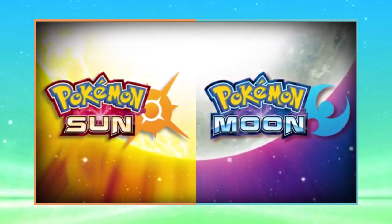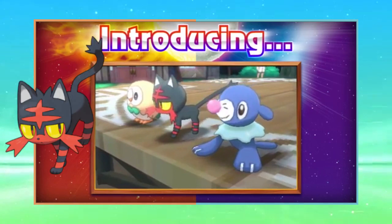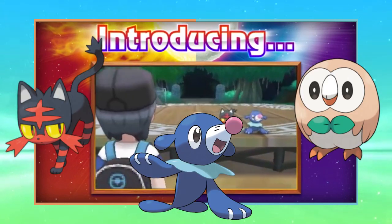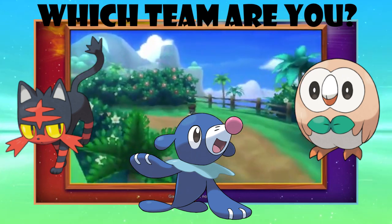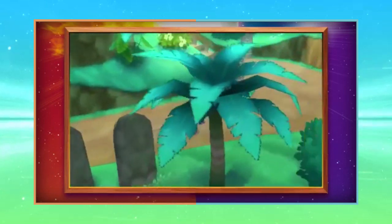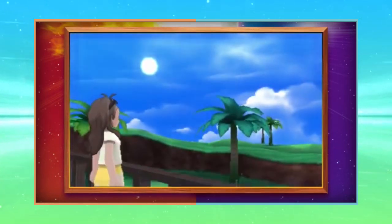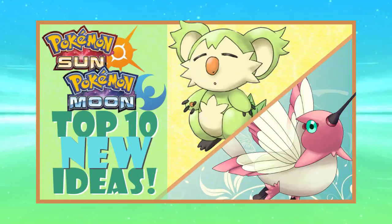What is going on guys, CWPoke here back with a brand new video! With the release of Pokemon Sun and Moon inching closer, information is finally becoming unveiled and we are seeing some of the new designs that Game Freak has chosen for the new generation. Learning that the region takes place in the tropical Alola region, heavily influenced by Hawaii's natural landscapes, I began to question what possible new species Game Freak could design. Here is my list of 10 new ideas for species that could get new Pokemon designs.